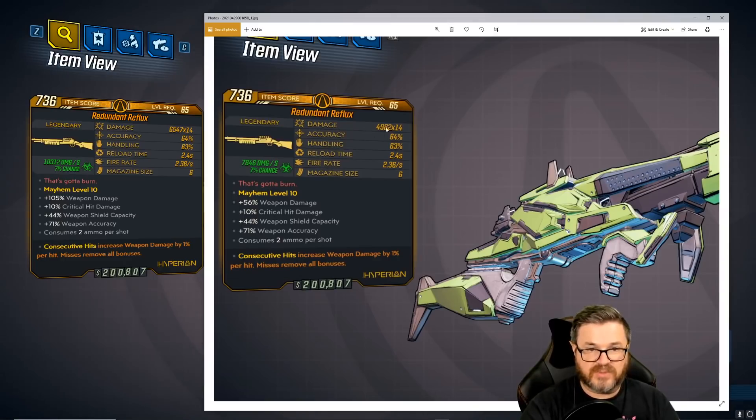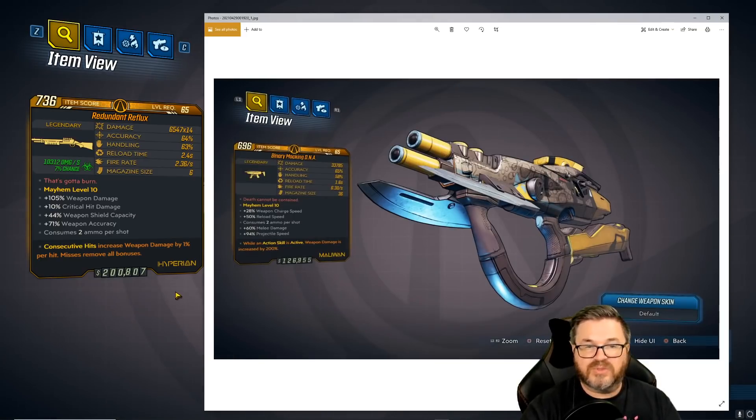The Reflux got a nice damage bonus: from 4,982 times 14 — it's a Redundant one, that's why times 14 and not times 7 — up to 6,547 times 14. A really good buff on that.